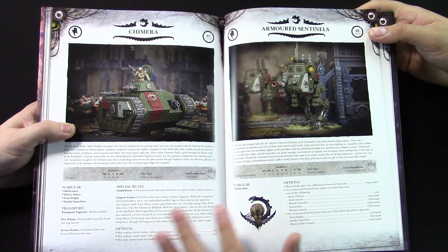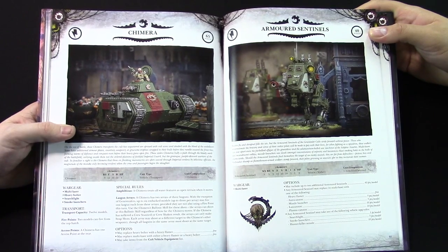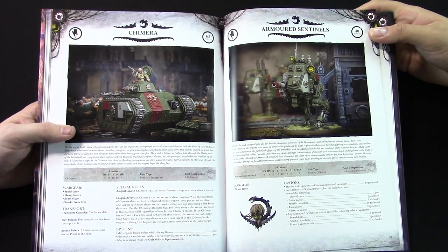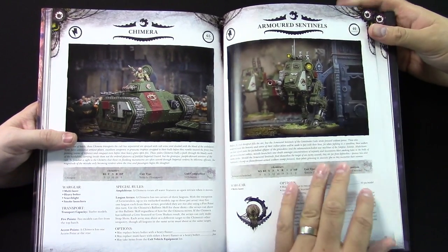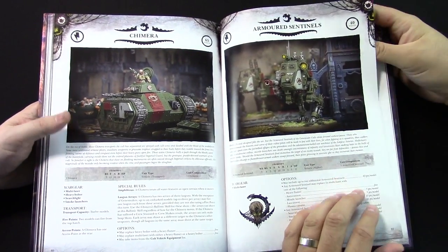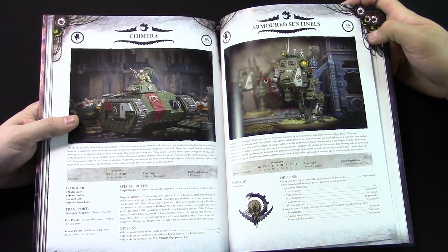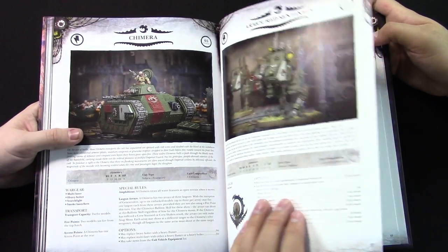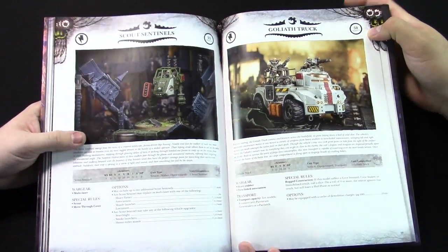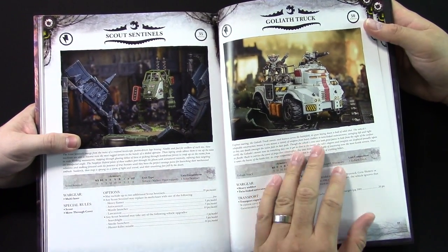You get access to both Astra Militarum vehicle units — multi-laser, heavy bolter — it's nice to get some extra armor and some extra firepower for these guys. We're not going to get into these too much because these aren't anything new. Typical stuff you know from any Guard army. Armored Sentinels are a pain in the butt — for a front armor 12 vehicle that can fight in close combat, they will tie up a unit. Same kind of stuff.